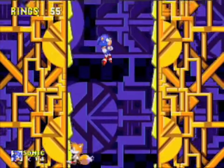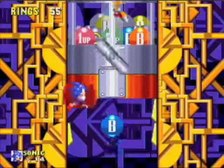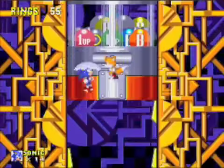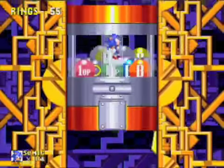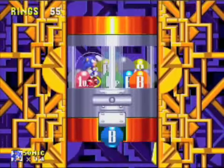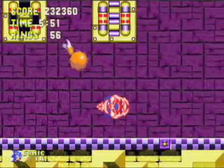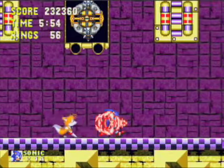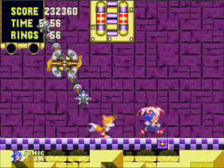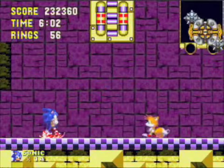Gumball machine. I can tell by the halo of rings what bonus stage it's going to be. When it's all white stars, that's the Gumball. When it's brown and white, that's the Casino, or the Roulette. Fire Shield will do. And when it's red and white stars, then that's the other one. Having the Insta Shield is easier — actually, never mind. The Fire Shield will work wonders on this thing.